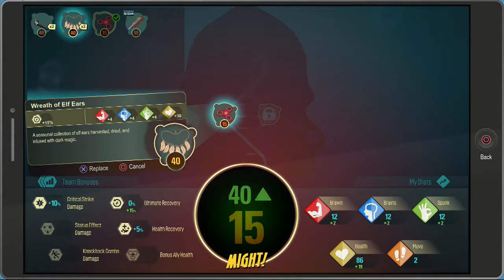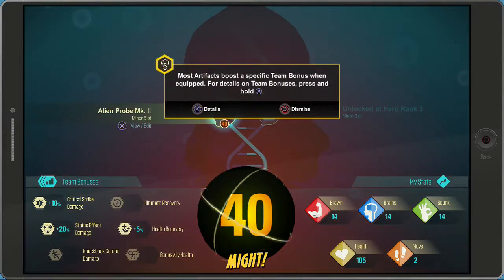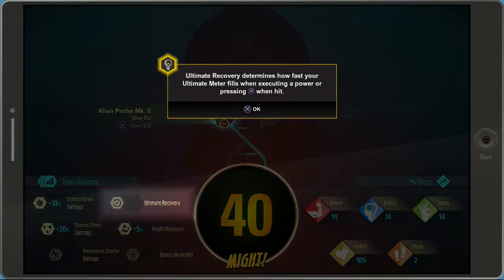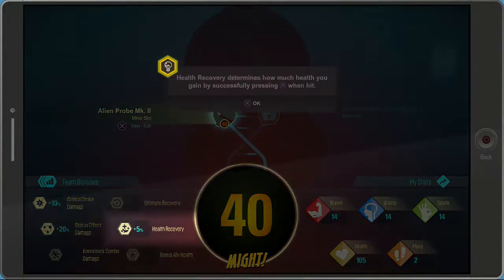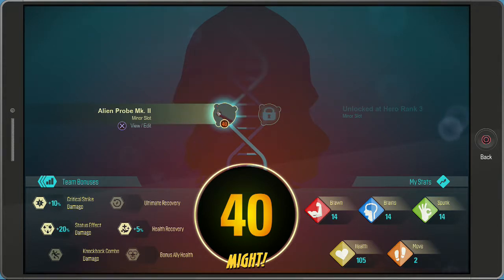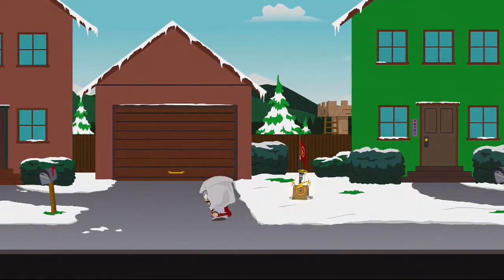What's that one do? Critical strike 10, alpha cover 5 damage effect, status effect damage plus 20. I can't even tell what the probe was. Alpha cover 10 - alright, we get the point. We need hero rank 3. Alright, let's go beat up the bullies!